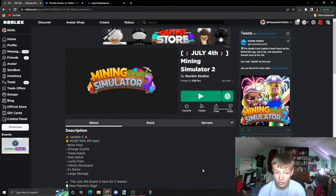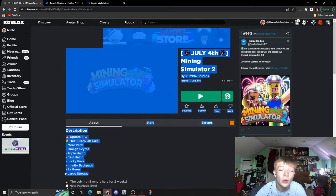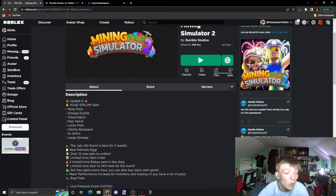So there's a new update — July 4th, update 5 — with a huge 50% off sale, more pets, Omega Sight, Triple Hatch, Fast Hatch, Lucky Pass, Infinity Backpack, 2x Gem, and Large Storage. So far out of these, I have bought Large Storage, because why not?